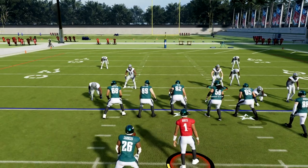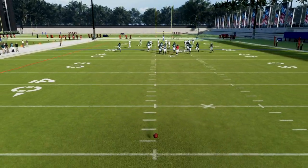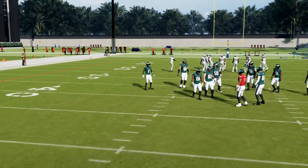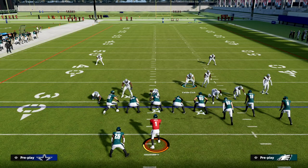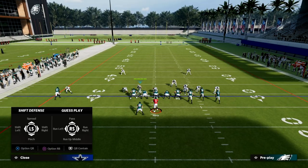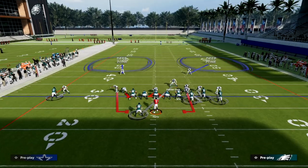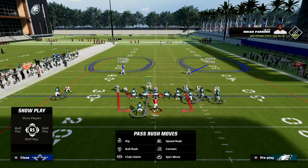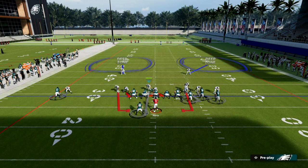The setup for the blitz is actually really simple. We're going to create kind of an organic disengage through alignment. What we're going to do is press our defense, and then take this linebacker right here — we're going to QB contain, moving him just outside. What I like to do is stand about right here with my user, and then you can do your adjustments however you want.